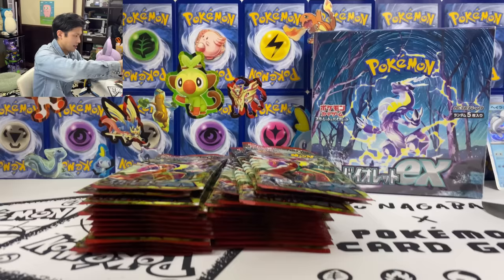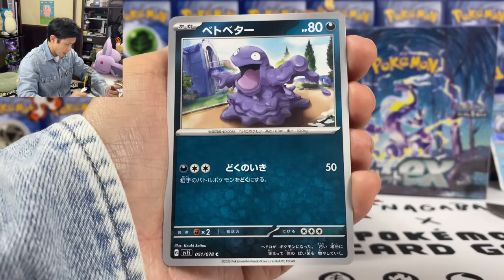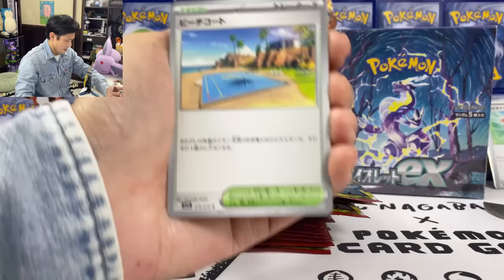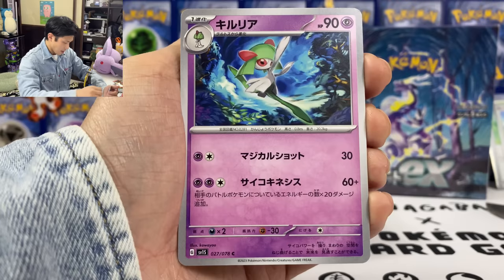Okay, second pack. We got Zangoose, Brutus, Sharpedo, Grimer, and we got Palpitoad. Palpitoad is back. Wow, these packs are so hard to open. Again we got the Beach Court — Basic Pokemon has one less retreat cost for both you and your opponent. Let's put all the stadium cards at the back as well.